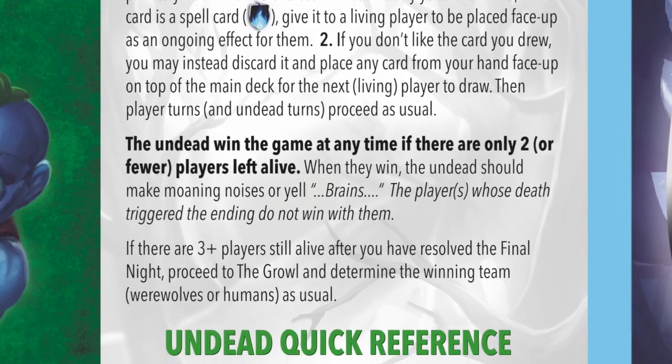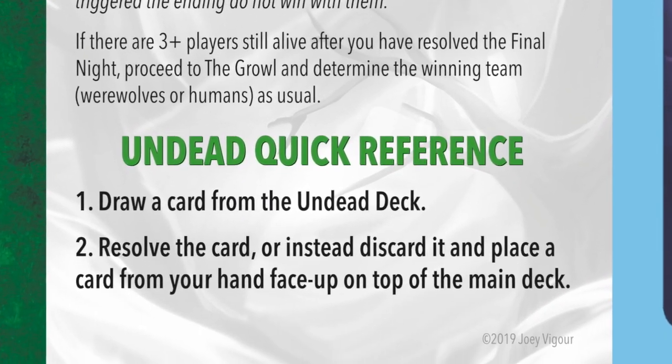Here's how it works: on the undead turn, when it comes around, you skip past the dead player at night just like any dead player. On your undead day phase turn, you shuffle the undead cards and draw the top card, then read it privately. You either resolve that card — which is usually something public you have to reveal — or instead you take a card from your hand (the hand of cards set aside when you died) and put it face up on top of the deck so the next person has to deal with it. Usually you'd want to put a wound on top of the deck, but occasionally when combining with other expansions you might do something else.